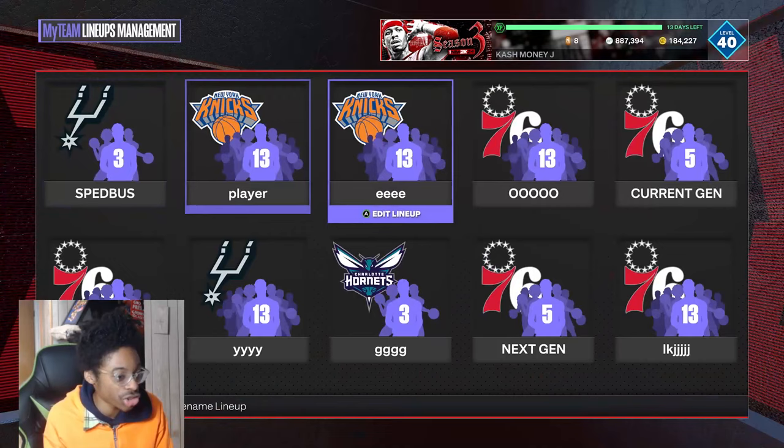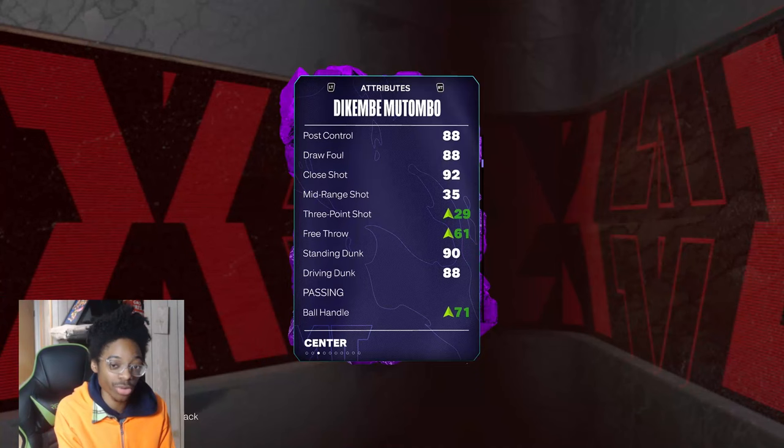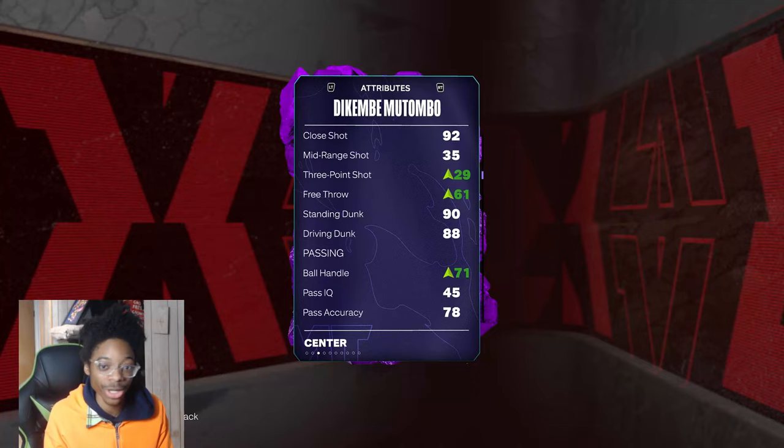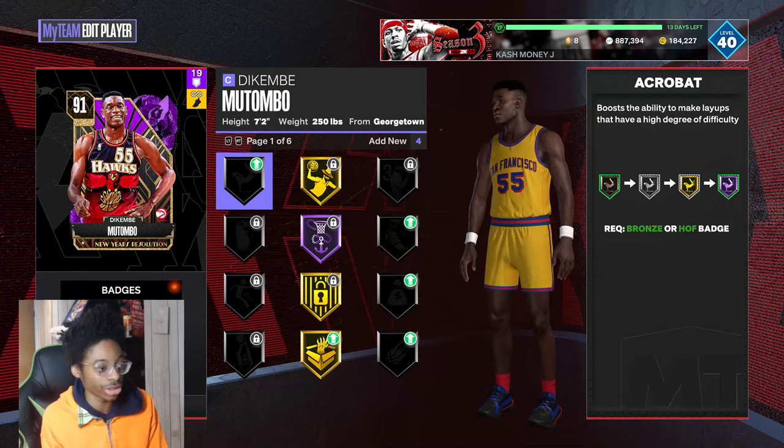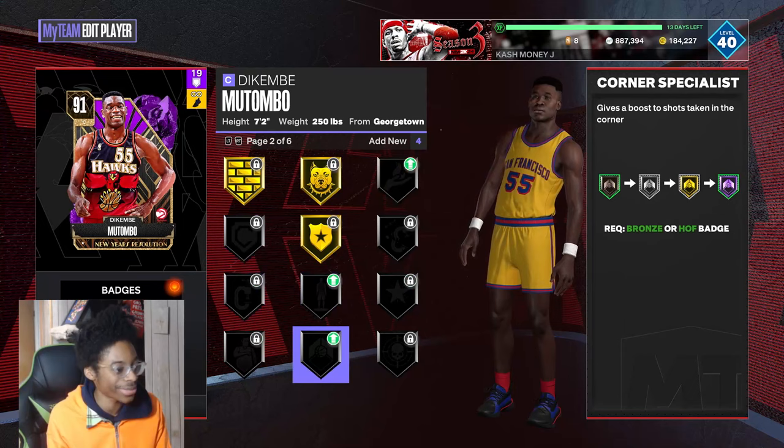Next step, you want to add a shoe to Mutombo so he can have a free-point boost - anything is better than nothing. Just like when you play ball, you bring your water bottle or Gatorade with you. So you want to give him a three-point shoe. If you want to ball on a budget, you can give him catch and shoot.